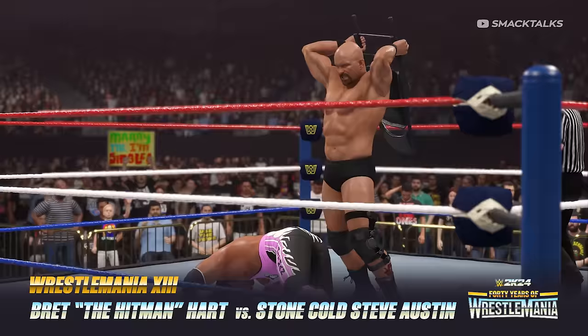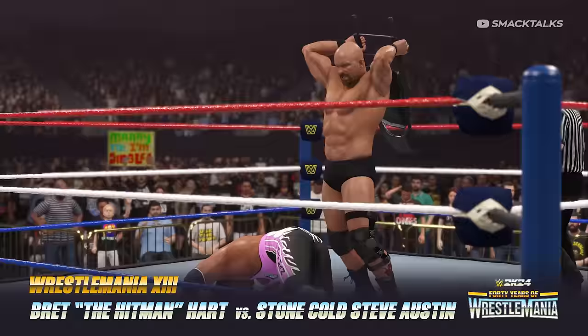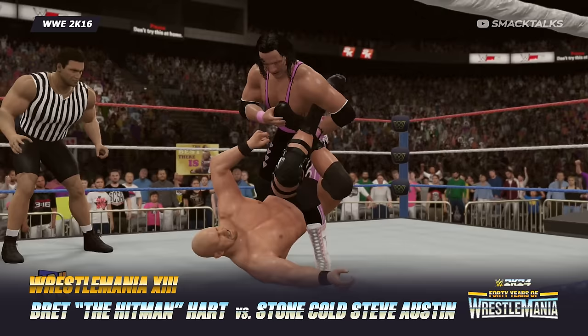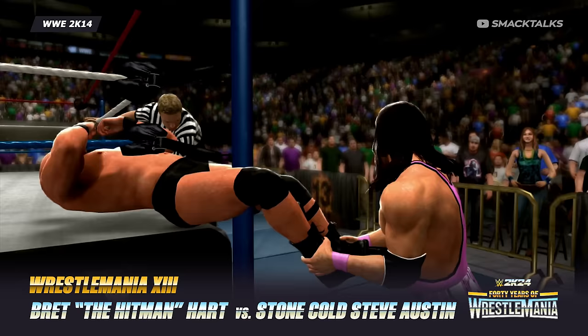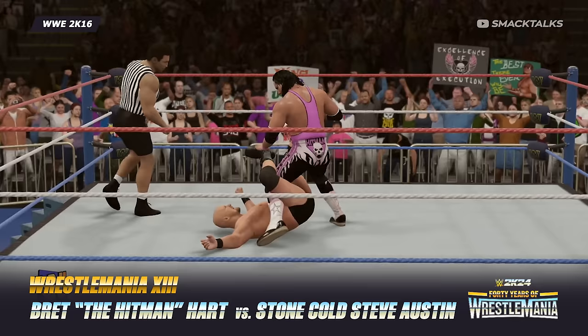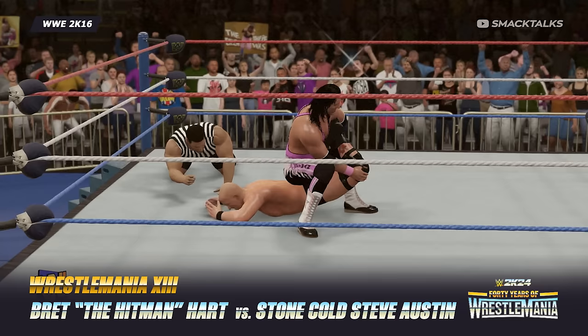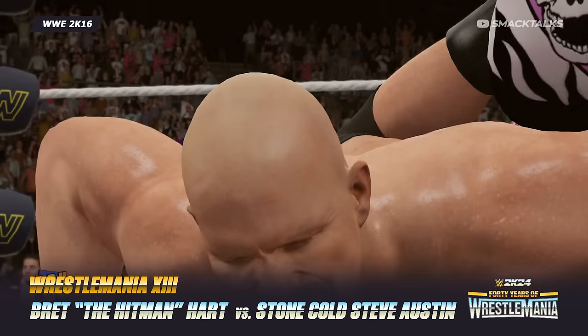The last of the 1990s matches is the WrestleMania 13 bout between Bret the Hitman Hart and Stone Cold Steve Austin — a submission match with Ken Shamrock as the special guest referee. This is the third time the match has appeared in a showcase mode: first in 2K14's 30 Years of WrestleMania with a generic referee, then in 2K16's Stone Cold showcase where Shamrock appeared as the special guest referee. While you could argue against featuring it a third time, it's a major part of Stone Cold's history, as the finish produced a double turn that resulted in Austin becoming a babyface and one of the most popular stars in wrestling history.